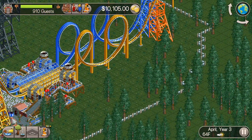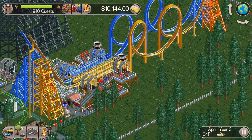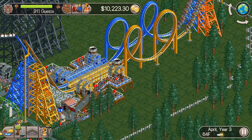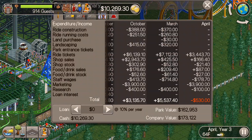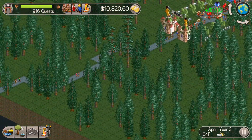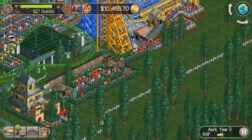We're going to have to build more roller coasters, so we won't be making money off those thrill rides. I think I want to throw in a Wooden Wild Mouse today and put it in right here next to the two looping roller coasters. The nice thing about the Wooden Wild Mouse is how compact they are and how much you can fit into a small space.